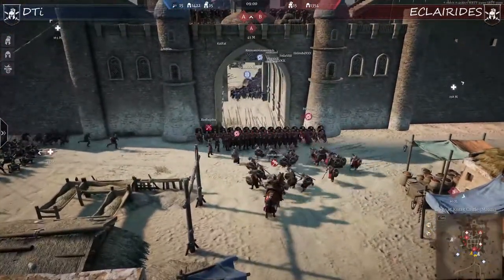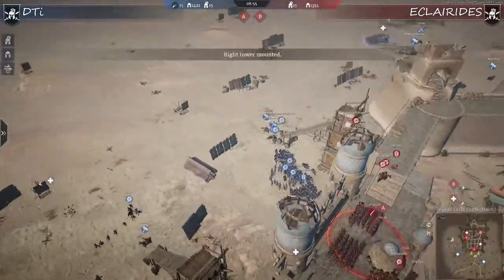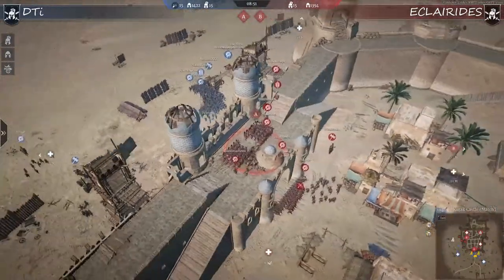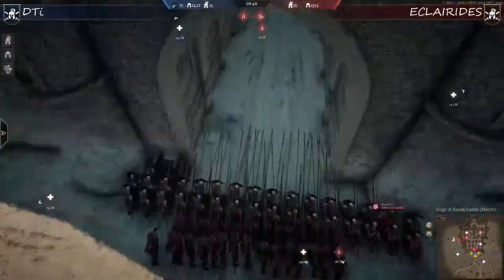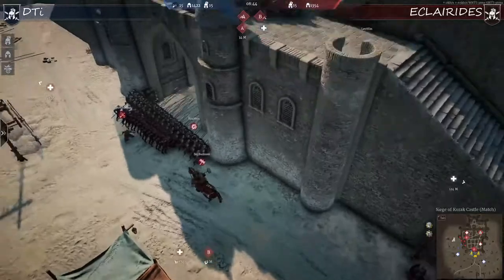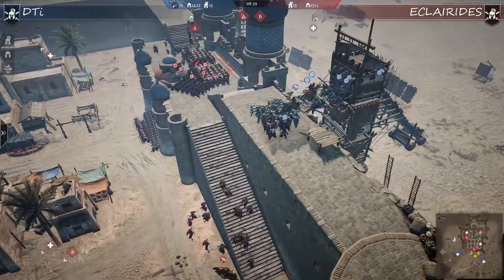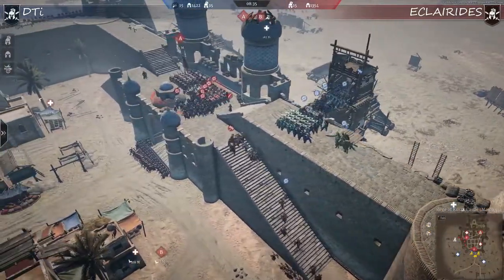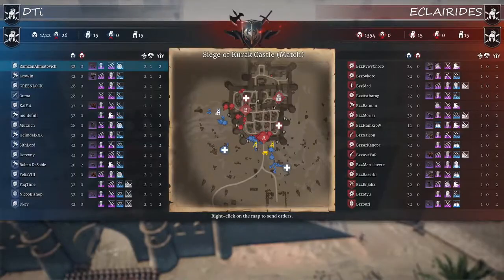We can see DTI trying to do something with a push on the main gate. The Clarides team is very nicely reacting - the stance with the pikes and shields makes it clear: you are not going through here. DTI agrees and moves to another placement. Once again we see the push and DTI taking position above the middle siege tower. On this map you have middle siege tower, right siege tower, and left siege tower - three siege towers.